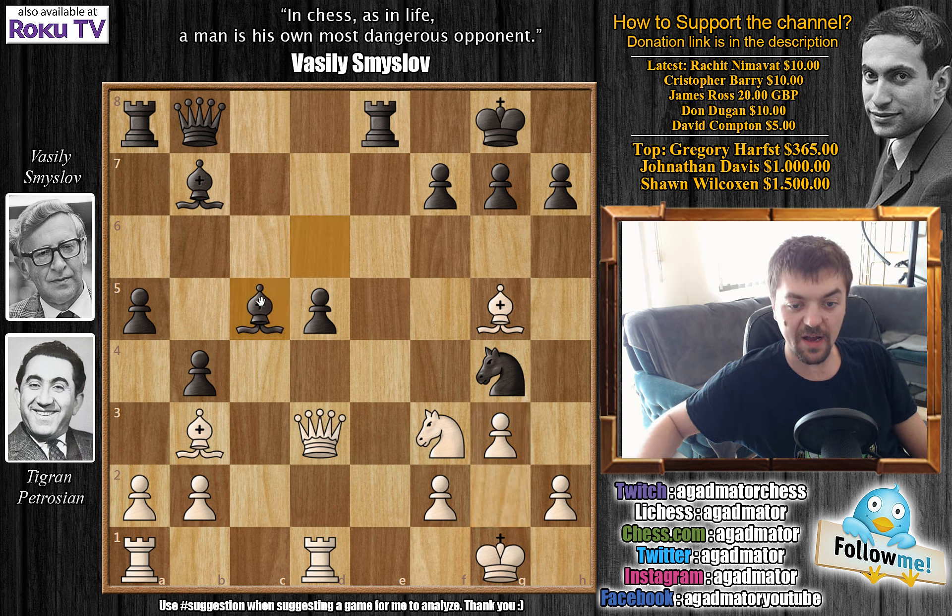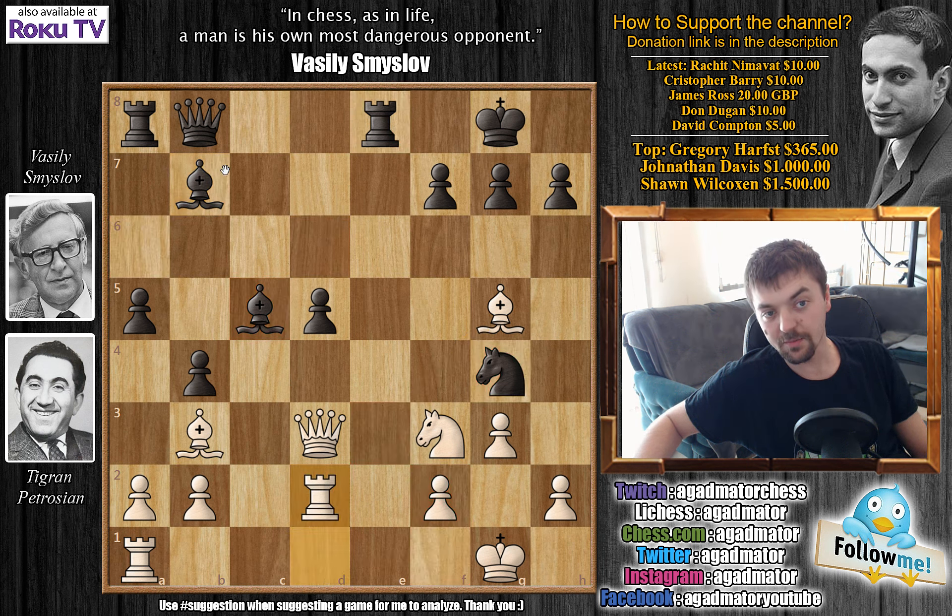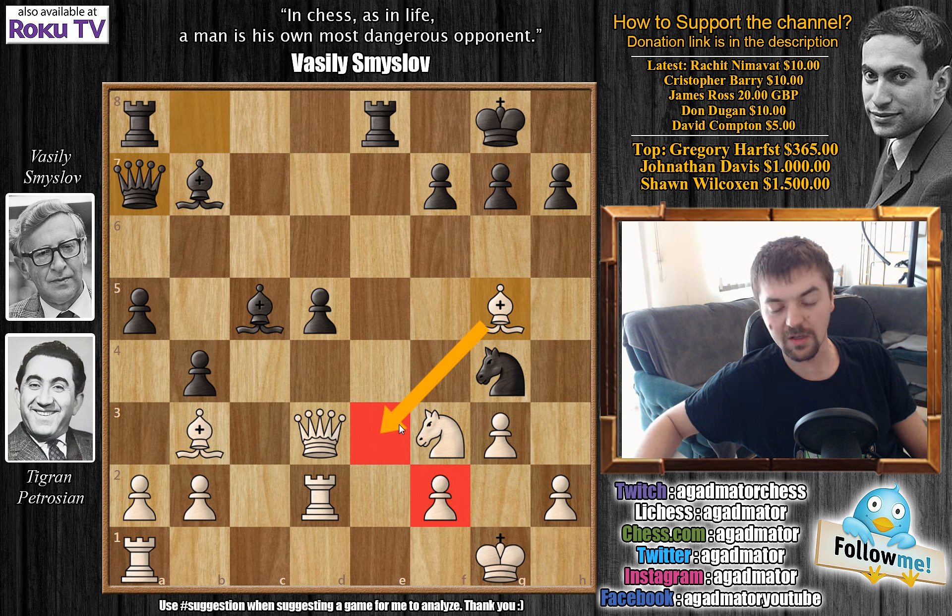He plays bishop to c5, attacking the f2 pawn twice now. You have to defend this, but it's not that easy. You can't really block with the bishop, because the e3 square is covered by the knight, the rook, and the bishop. You don't want to go rook to f1 — if you go rook to f1, then bishop to a6 is an idea, pinning the queen against the rook. So here he has to play rook to d2. Now comes another piece attacking the f2 square — queen to a7. Now three pieces are attacking the f2 square, and bishop to e3 is still out of the question, as four pieces are guarding the e3 square.